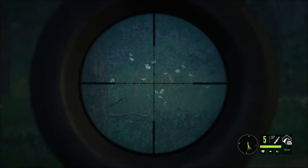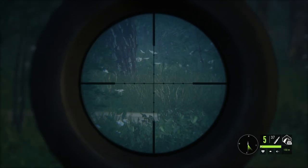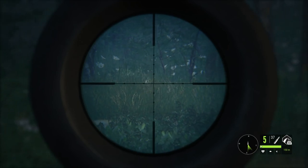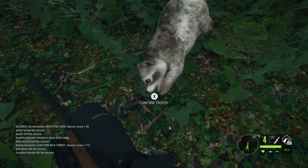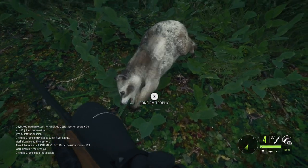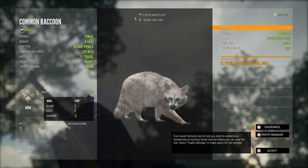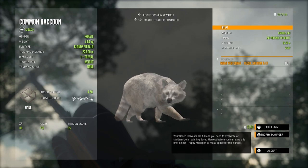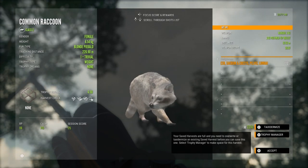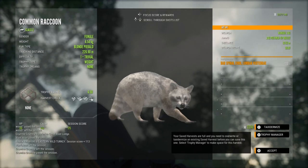Today's video is a selection of highlight clips from the past few days, starting here on Mississippi Acres Preserve. The first animal is a little bit tricky to see, but we did just take a shot at it which took it down. It is another blonde piebald raccoon — only a level 1 female, so I wasn't really concerned about getting a good shot since I already have a few blonde piebald males.